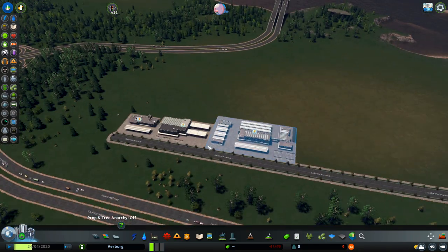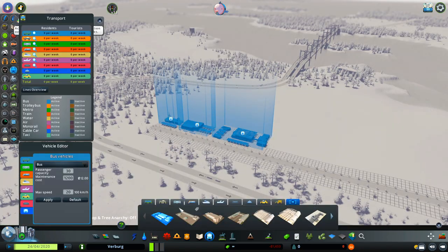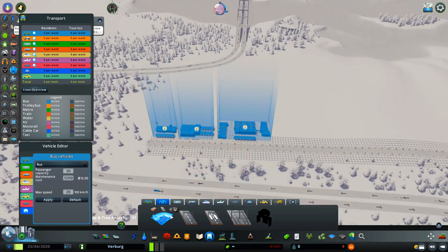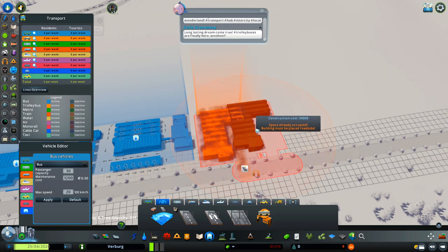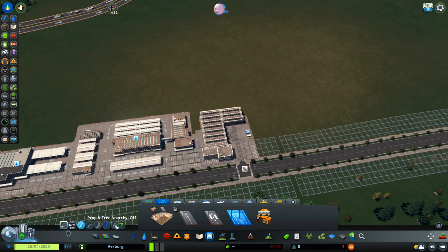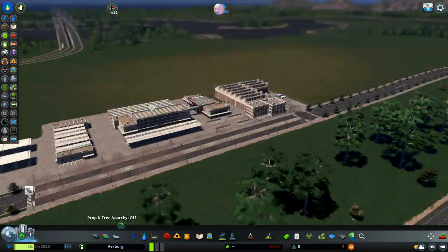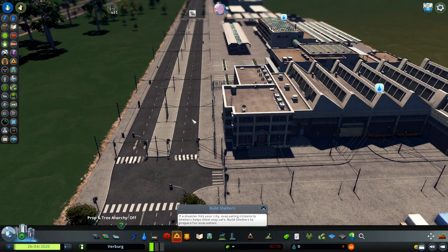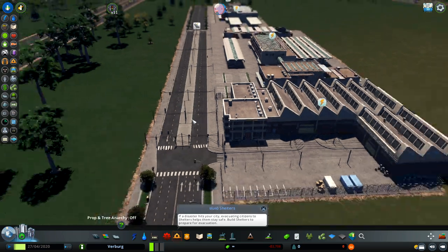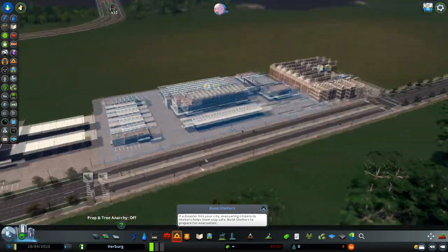The bus changes are really good — very interesting. Now we have the trolley bus depot. If you live in a city you know what a trolley is — it's basically a bus that runs on electricity. You can see we can now have trolley buses. I'm really, really happy about this because I didn't have trams, but this is going to be very, very good for my next city build.